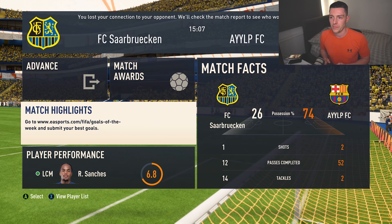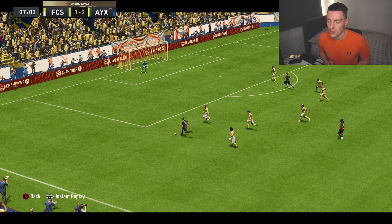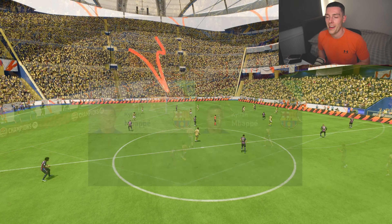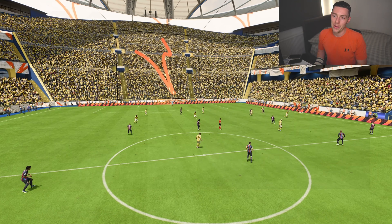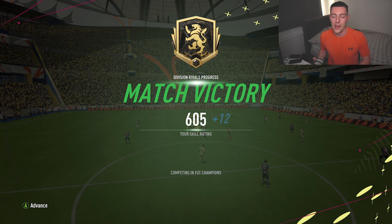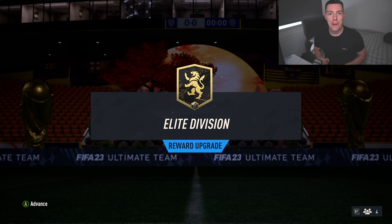As you can see, this formation performs at the highest level. It's a top-tier formation and obviously Mbappé is a joke. Just hold down cross and watch the magic happen. His skill rating was 506 — not too bad. Let's get into that bonus content: Elite Rivals red player pick, let's go.